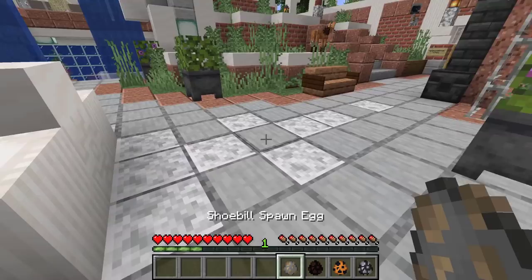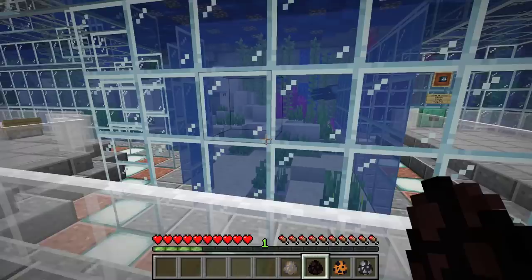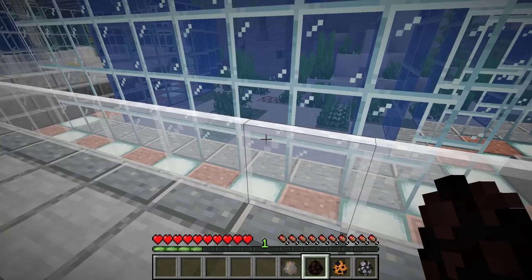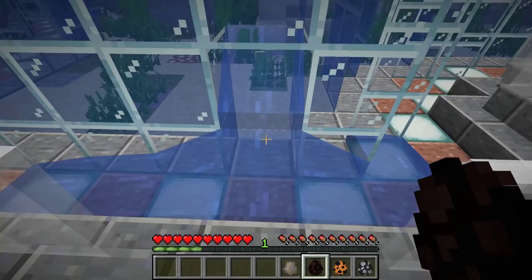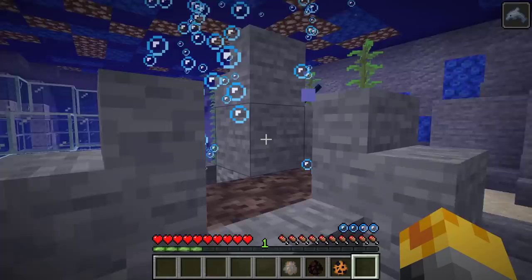This is going to be pretty crazy. Let's head down below and spawn some other wonderful mobs that belong inside the ocean. Finding a way in is going to be a challenge, so I might have to break some of this glass. Let me break this one and head right in so we can spawn our orca. Whoa, it's massive!